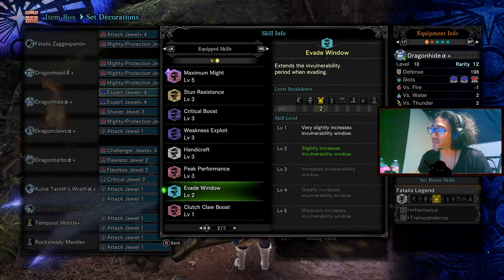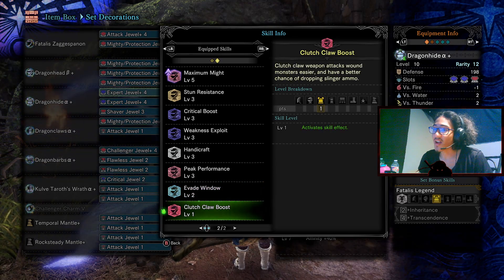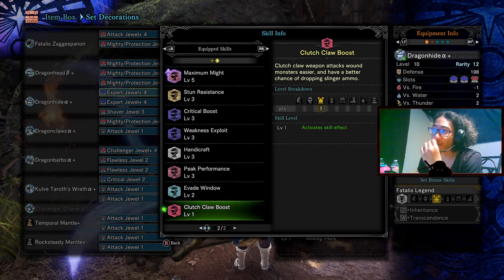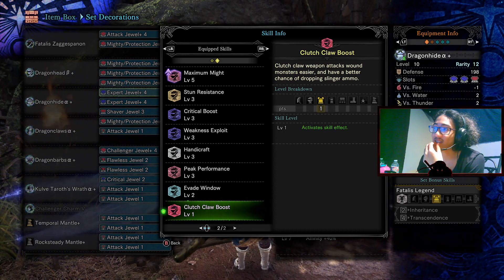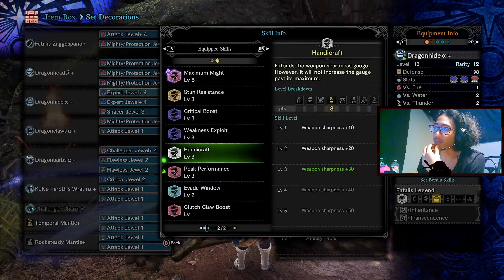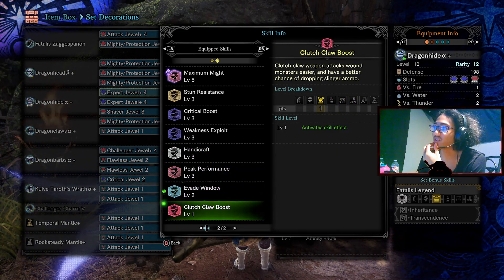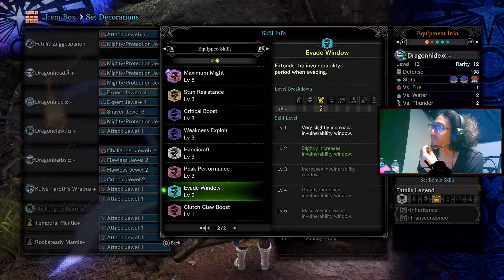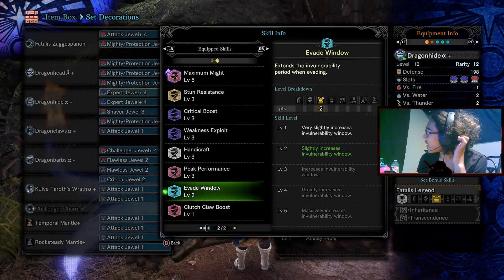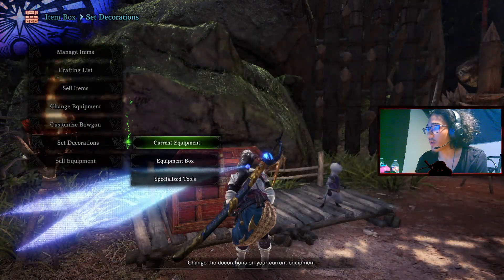I'm a big fan of Clutch Claw Boost. It really sucks that we have Evade Window two — I'd much prefer Evade Window five. You can play around with a lot of decos based on personal preference: if you want to drop Peak Performance for more Handicraft, or drop Peak Performance and Shaver for Evade Window, that's your prerogative.